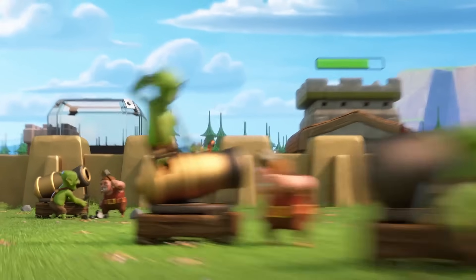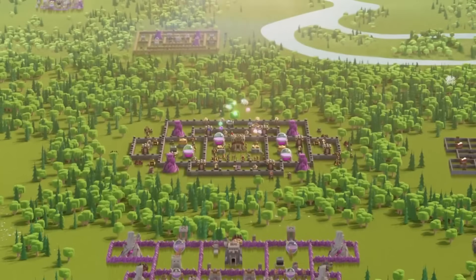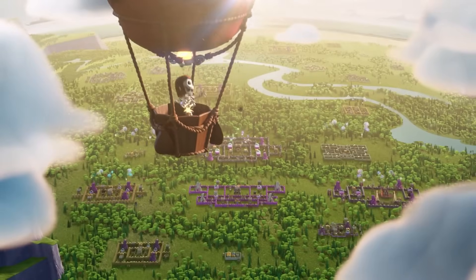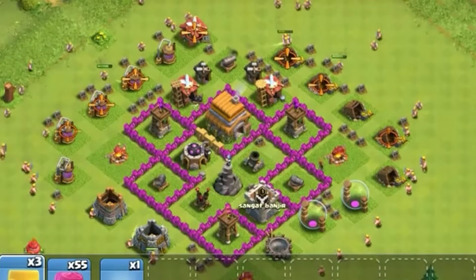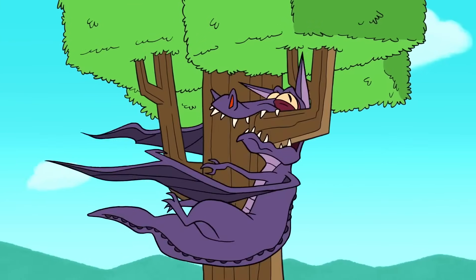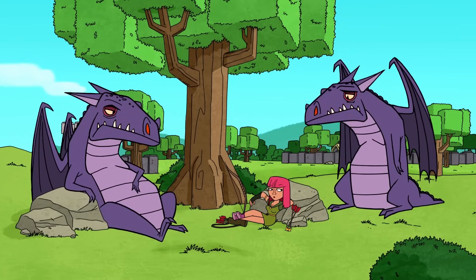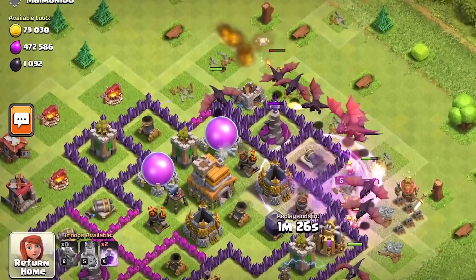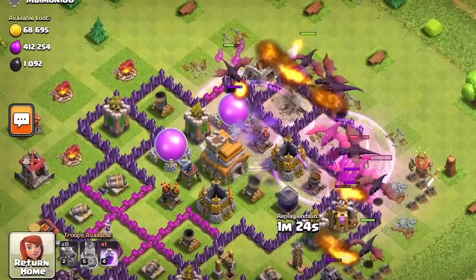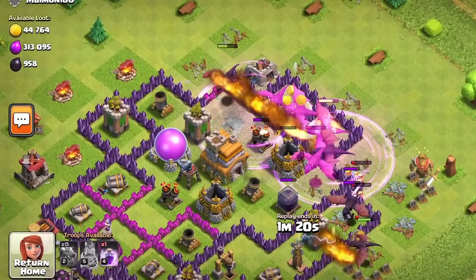The bases were getting too big, making it harder for the Barbarians to destroy everything and stay alive long enough. The Barbarians started to become more of a secondary troop than a primary troop, used to just pick off some buildings or help with funneling. And at Town Hall 7, Dragons were introduced, which led to a shift toward more air attacks, naturally meaning that Barbarians and other ground troops would be used less.